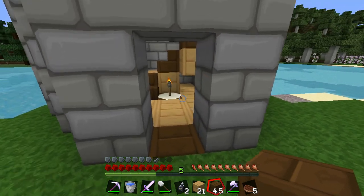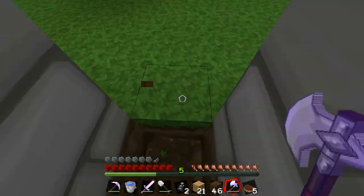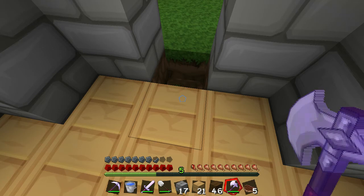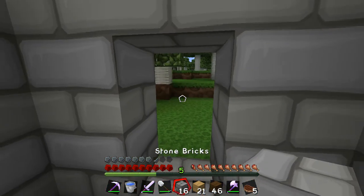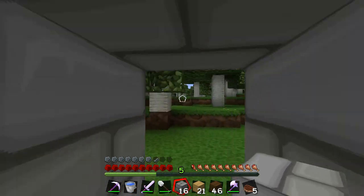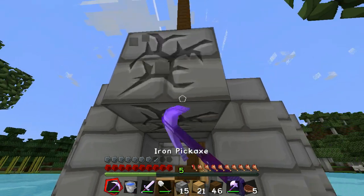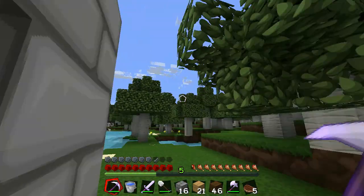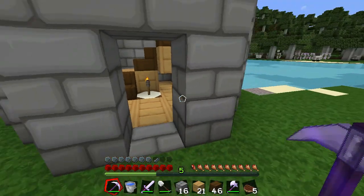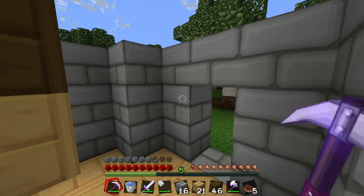Maybe I'll put some wood flooring right here and put the door right here — I think that'll look kind of neat. Maybe it'll just be stone. Let's check that out. We can put a button on the door. I used to put the button on top just for the simple fact that as you're running you can right click and boom keep going.